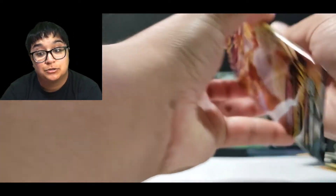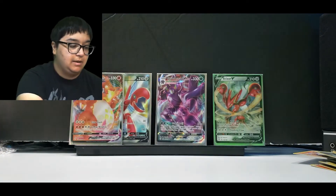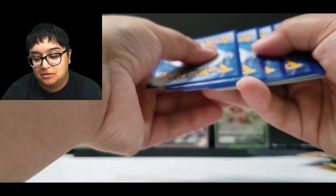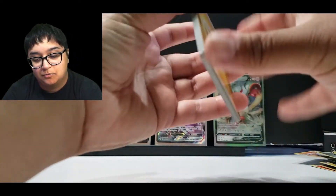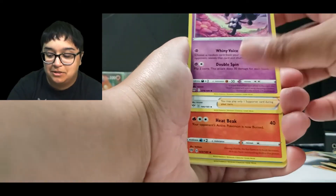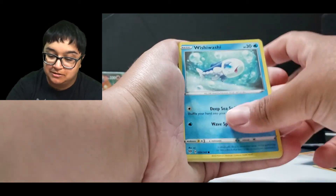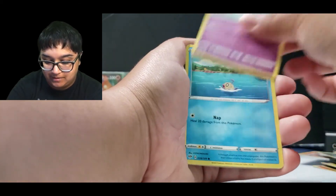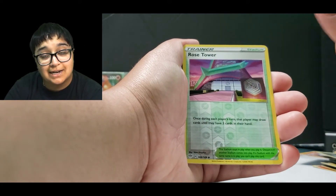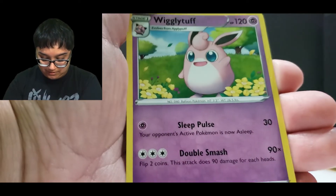I need the Full Art Houndoom. I need the Full Art Thundurus. What else do I need? I need a bunch of the rainbows — don't have any of the gold cards, those would be super awesome to get. But we got our Thick Boy Charizard, the one that everyone pretty much is after. Here's our last pack. Reverse Rose Tower and a Wigglytuff. We're ending off with this cutie pie.